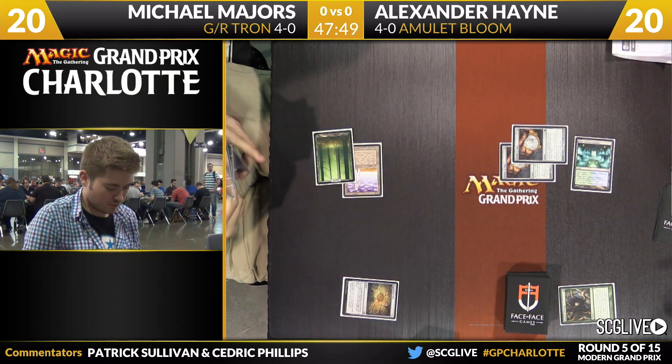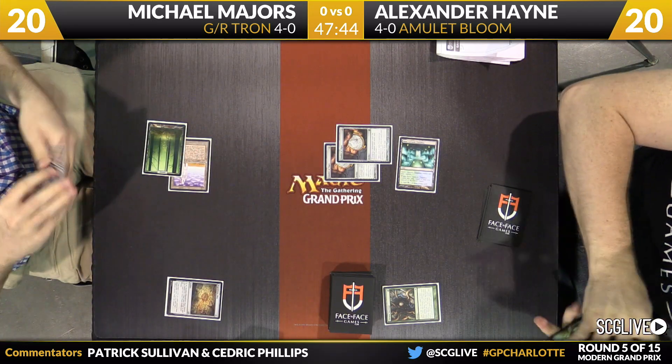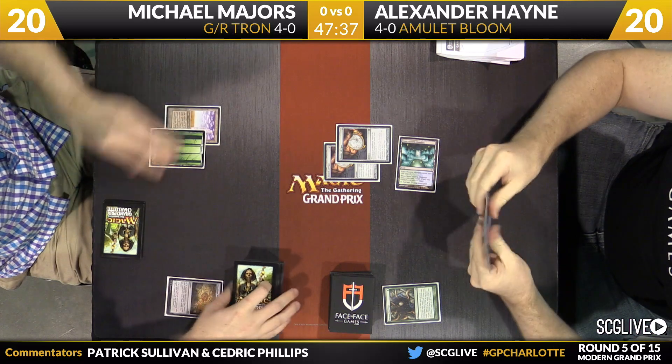The difference is that Tron — it's always kind of face up what they're capable of. They make all land drop a turn. You know when they're threatening to assemble Tron or not, and you know what they can do once they assemble Tron. Amulet, there's a lot more uncertainty about what might be happening the following turn.